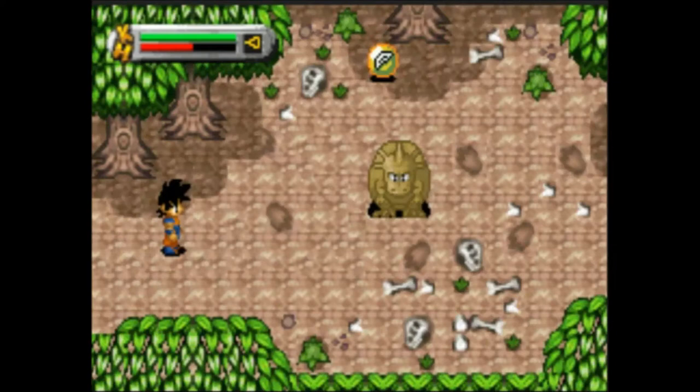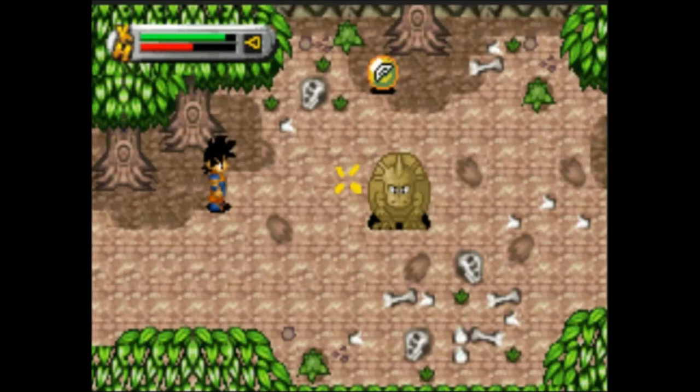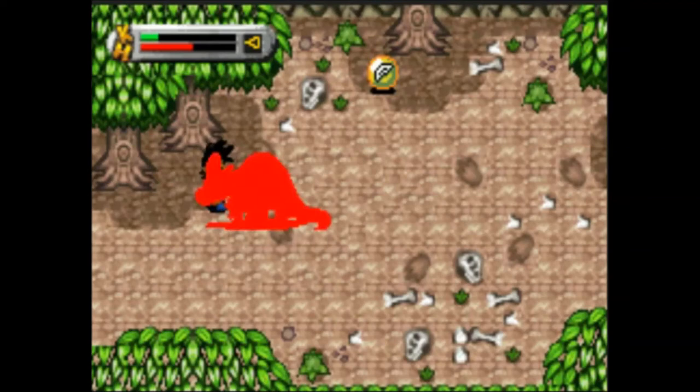Now, there is a trick to killing this dinosaur that some people may already know, but some people may not. This is what you do - get him to come to you. He shouldn't be able to attack me as long as I'm standing in the right spot. It's been a long time so I don't remember. Seems to be working so far. He's just really powerful, so you have to punch him along any time.